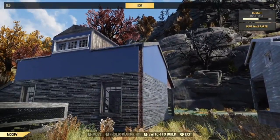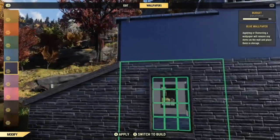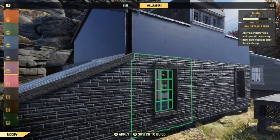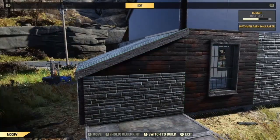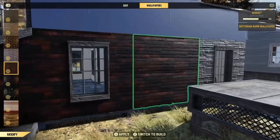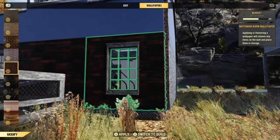So there we have it — we have a house that's double-walled with wallpaper on the outside. Obviously you can do whatever you like; if you want something in neon pink or nuclear shine, then the sky's the limit. I quite like this wallpaper — it's a Mothman one, I haven't really used it much yet.